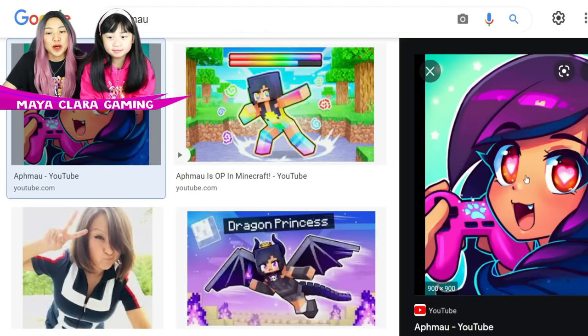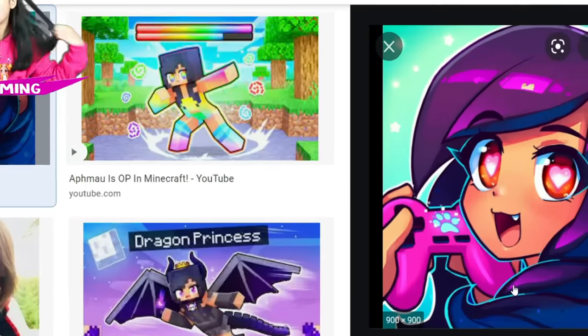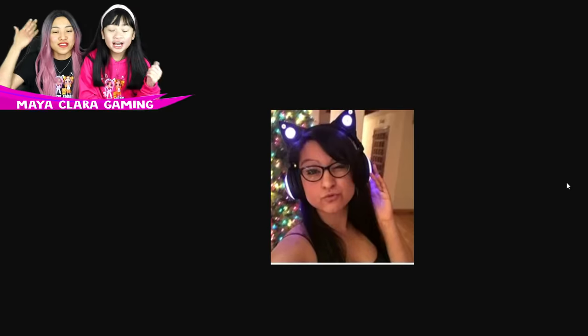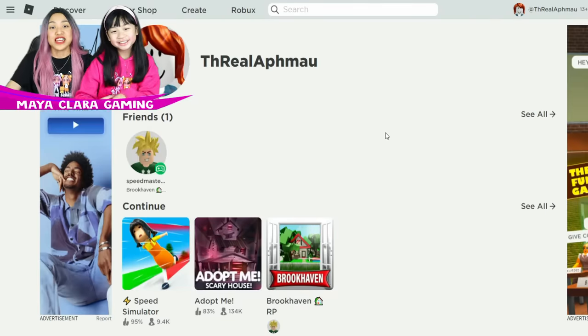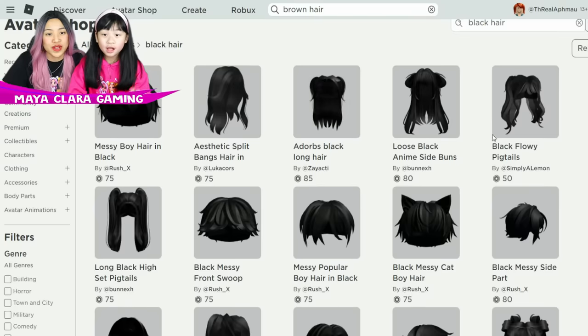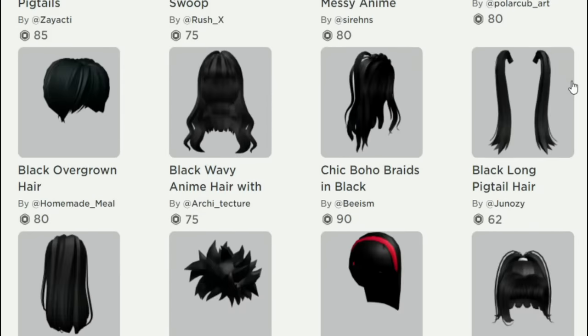I think this is her profile picture right here — purple hair. This one has her purple cat ears and a purple jacket on. It's purple-pink, so we're trying to find a similar jacket, and also the headphones. Headphones with the cat ears. Let's start off with the hair, besties. We're pretty sure that Aphmau has black hair, so we're gonna choose one of these hairs right here.